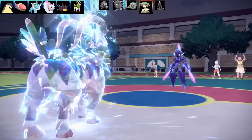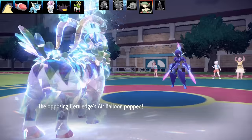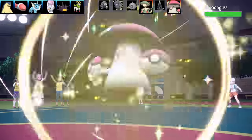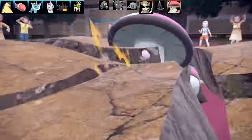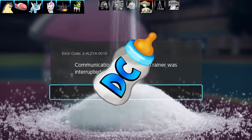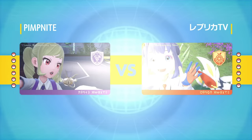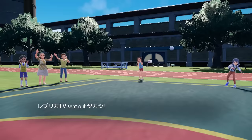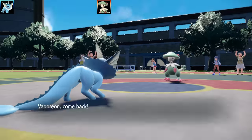Next Pokemon is Ceruledge with an Air Balloon - I'm going to pop that Air Balloon with Horn Leach. They swap out going into Amoonguss - a very sus matchup. I go for Horn Leach again for pretty good damage, then Earthquake drops the Amoonguss in one shot. There's a salty warm battle result - they were very, very salty after all those swaps. It's crazy how many times I got my abilities to activate!